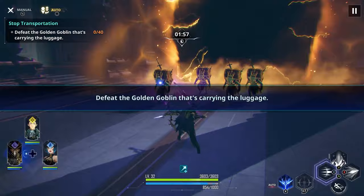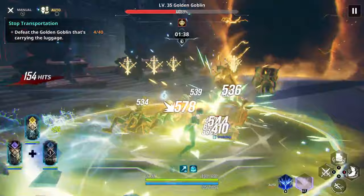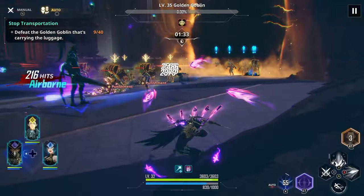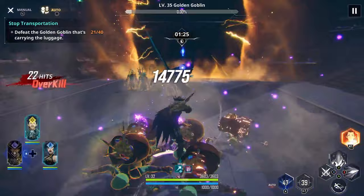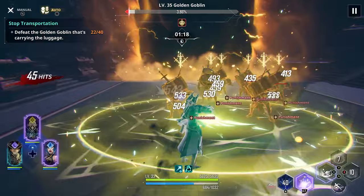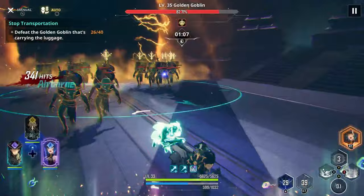This time we've got to defeat the goblins carrying the luggage within a time limit — 40 of them. It's important to bring characters with a lot of AoE damage, like Min Biancu, who is great at that. I'm going to summon Igrus here too, and Min Biancu's B skill can stun them as well, which is really good for clearing efficiently.